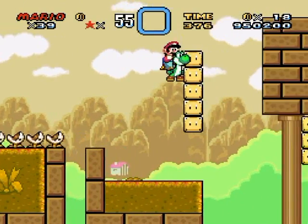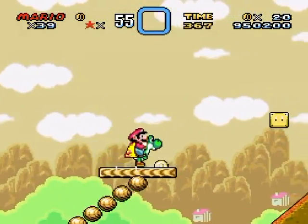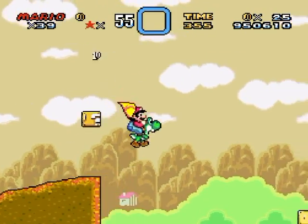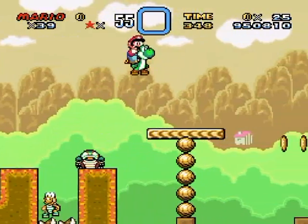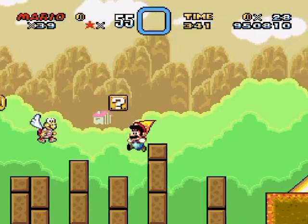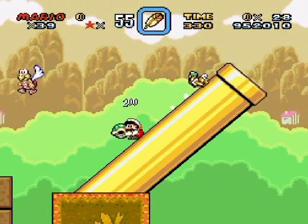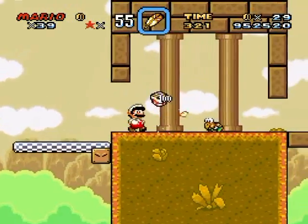I'm unsure about the fortress having a secret exit — I remember castles have secret exits, but fortresses I don't think do. Could be wrong though, because you're able to re-enter them. I might have to come back later, but I'm not really sure. I'm just going to play this level out and see what unlocks.